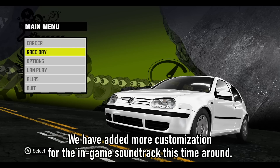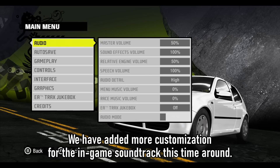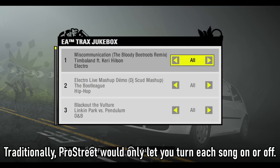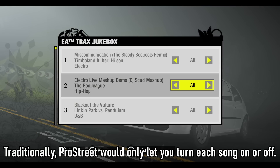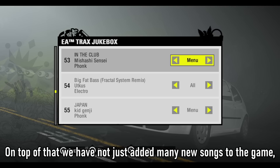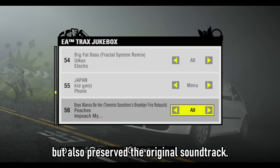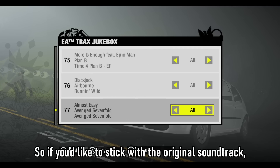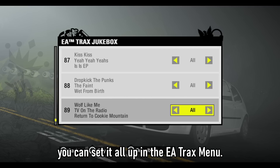Here's one more neat thing. We have added more customization for the in-game soundtrack this time around. Traditionally, Pro Street would only let you turn each song on or off. Now you can decide when and where exactly each track plays, either during a race or only in a menu. On top of that, we have not just added many new songs to the game, but also preserved the original soundtrack. So if you'd like to stick with the original soundtrack, you can set it all up in the EA tracks menu.